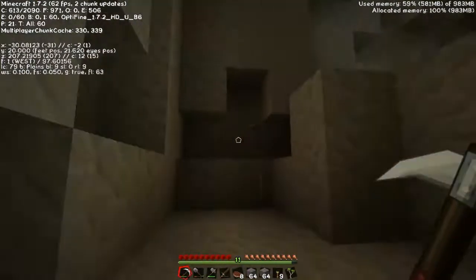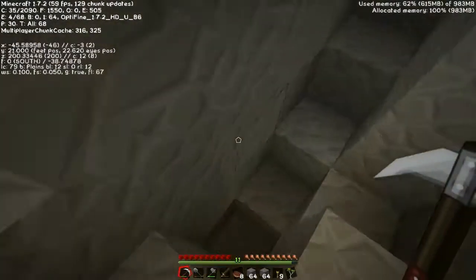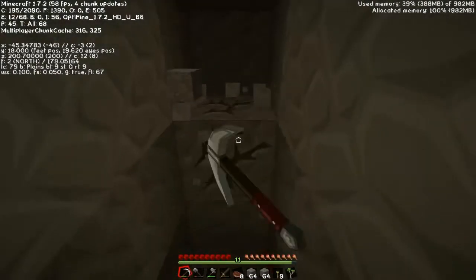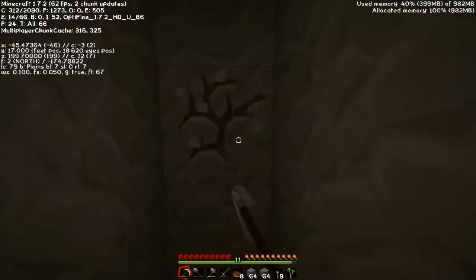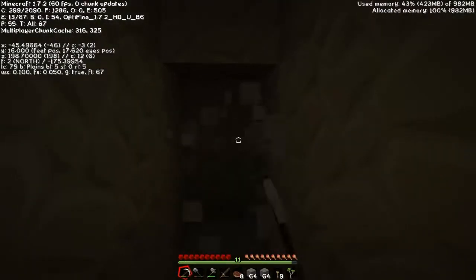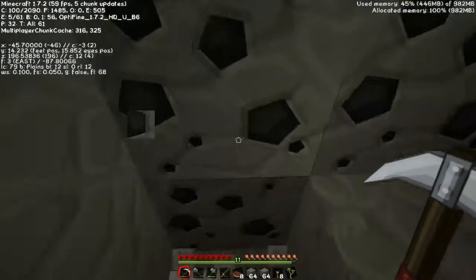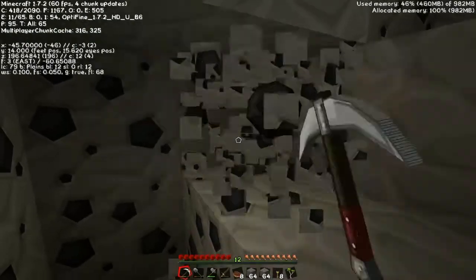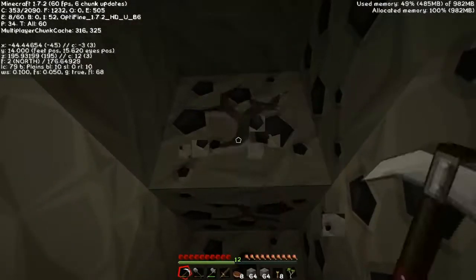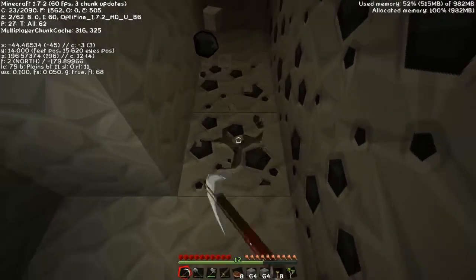I'm gonna go back to getting diamonds. Strip mining is the best way to get diamonds. I don't think everyone strip mines now unless you have a really obvious one. I might even be able to enchant soon — though you can't enchant without diamonds, can you? You need diamonds to make the enchantment table.